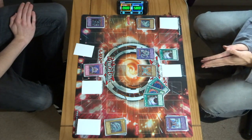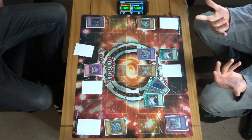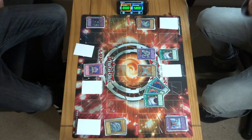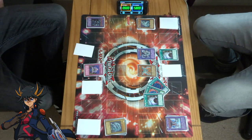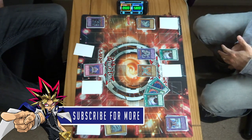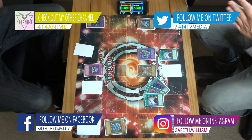Well there we go guys — Zane was too much for Kaiba there. Obviously with a doubled-up Cyber Twin Dragon and those two attacks, it was always going to spell a bit of pain. But Kaiba did well with the D-Fusion on the Cyber End Dragon — it was a good move. So Zane progresses and Kaiba makes an early exit, which was quite unexpected. Let me know what you thought of the duel in the comments below, like the video, and if you want more duels, fact videos, and openings, smash the subscribe button. That's it from us — see you in the next video, take care.